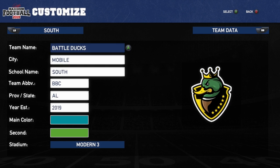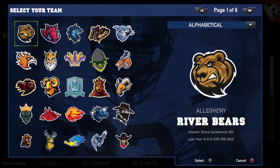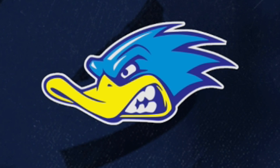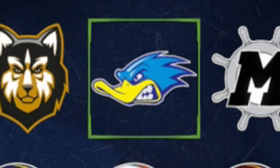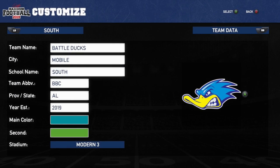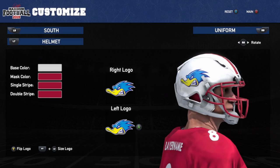I'm confused about how to actually select them as my team, but we finally figured it out. We've got to find them somewhere here. South Battle Ducks — last year we were ranked 126 in the country in the Sunshine Conference and went 1 and 11. There's the duck logo I was looking for in the first place — that's the one I want. We can completely customize the uniforms as well and make the logo bigger on the helmet.